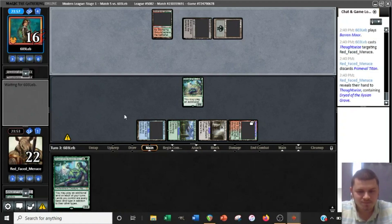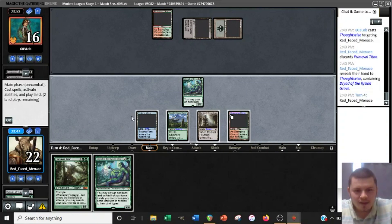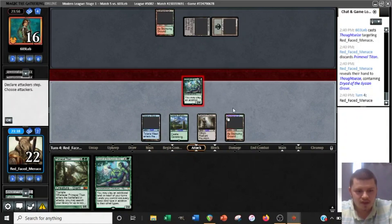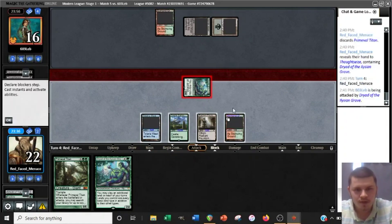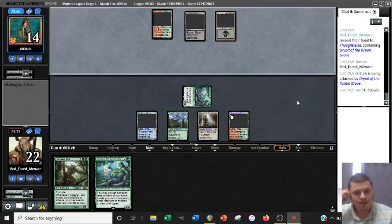What is this — a Barren Moor? Don't see that one in play very often. There goes our Titan. Well, there goes our Titan back in hand — they don't necessarily know that. Should I even play the Dryad? I'm going to go ahead and attack first, but it's possible I should hold onto this Dryad so that if they have a Liliana of the Veil or a Bloodbraid Elf into a Liliana, I can discard the Dryad and then if we draw an untapped land we have Titan immediately with Dryad in play.